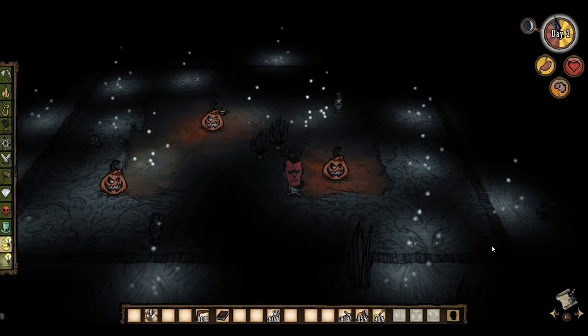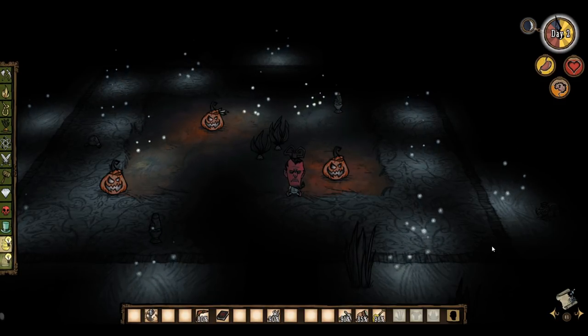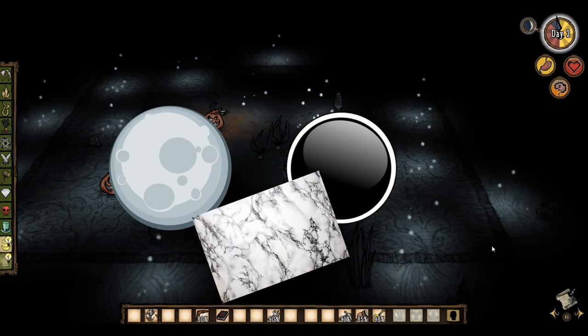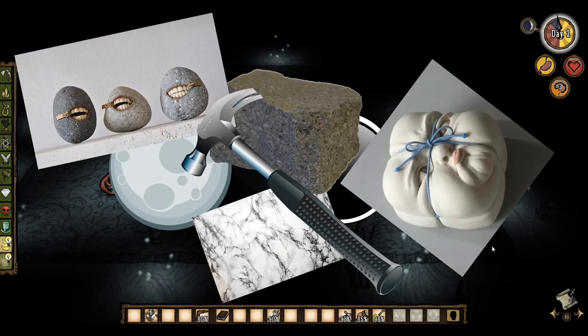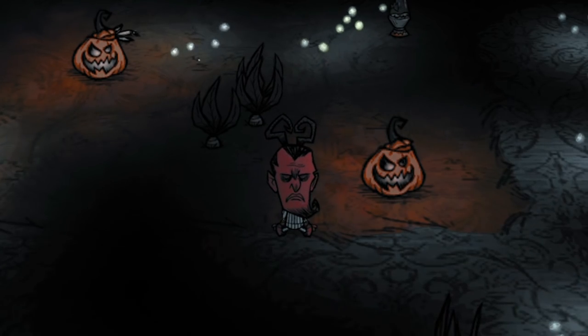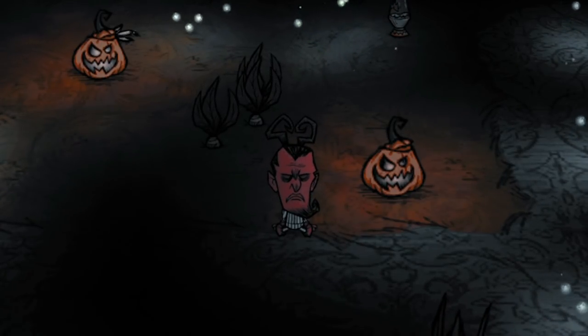Marble sculptures — probably one of the most confusing and random mechanics in DST. It involves all sorts of nonsense, like full moons, new moons, marble, stone, sculptures, more sculptures, hammering things, and there's even trinkets thrown in there somewhere. It's just a big confusing mess. Thankfully you're watching this video where I'm going to explain what the hell is going on with these white rocks.